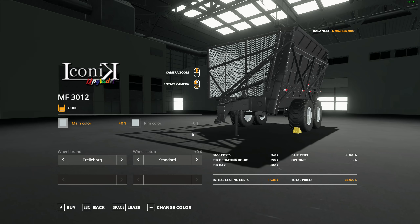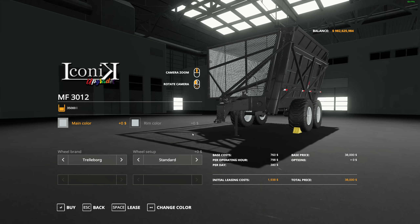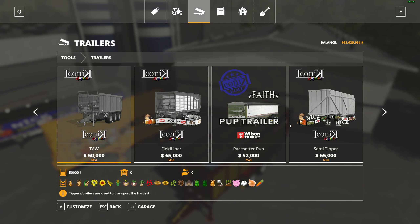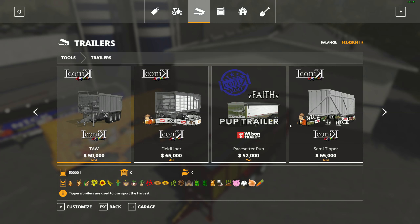Now we're coming into the three tippers modded with my logo on the side — the red one, the yellow one, and the full-size one. And look at this one — this one can hold 5,000,000 liters. That one holds a million, and that one holds a million as well. Let's go ahead and test out these three. I can't test them all — we'd be here forever. But they're all very nice and all modded to hold quite a bit.